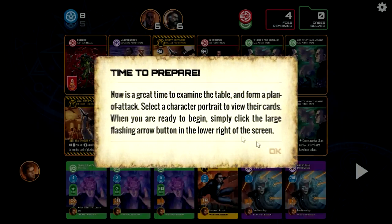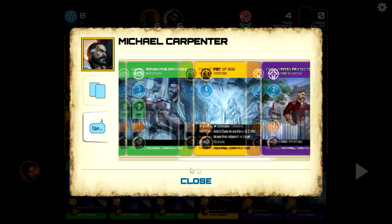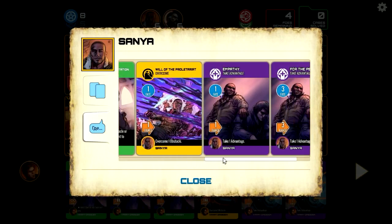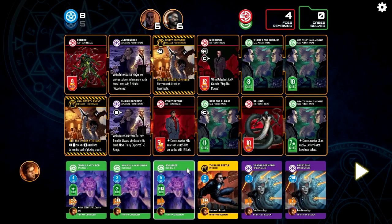We got some obstacles. Everything's right there — we have no attack cards with Harry. Are you kidding me? Michael has one attack card. That is so not what we need. And Sonya has one attack card. I guess we're going full investigation then, guys. We don't have a choice in the matter.